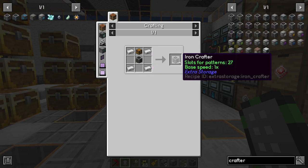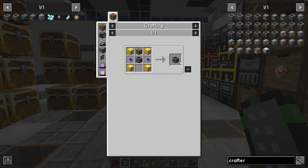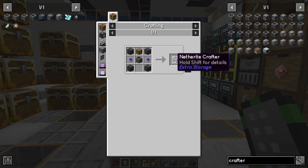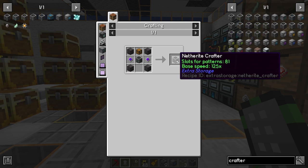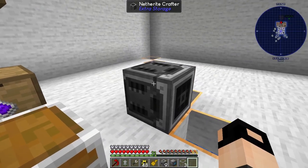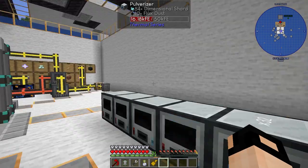The iron crafter can be upgraded to a gold crafter, then a diamond crafter, and then the netherite crafter, which can hold up to 81 patterns and runs at a speed of 125 - much much better. Netherite crafter done!